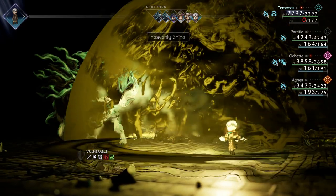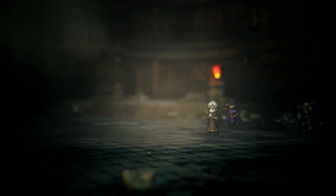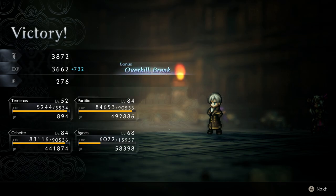After a boss fight with the dread wolf, you will gain a key item that will help you unlock your third cleric's license, and you will find the stone of truth in a red chest.